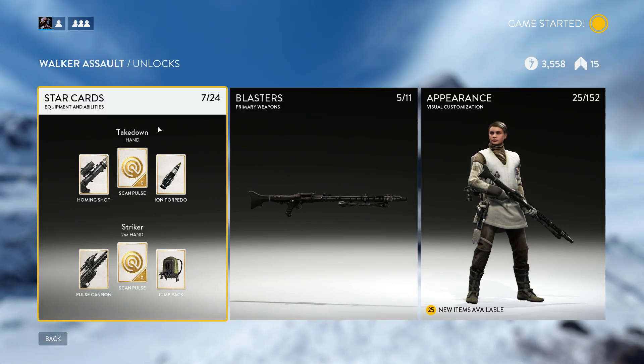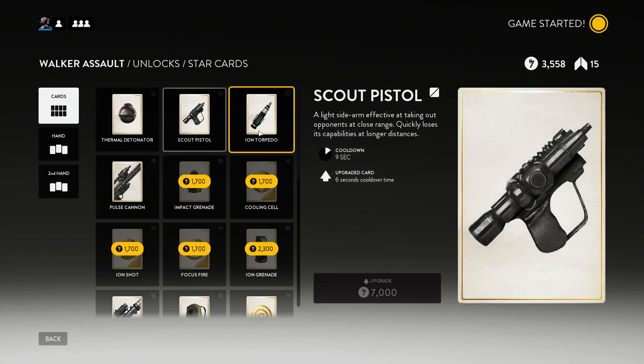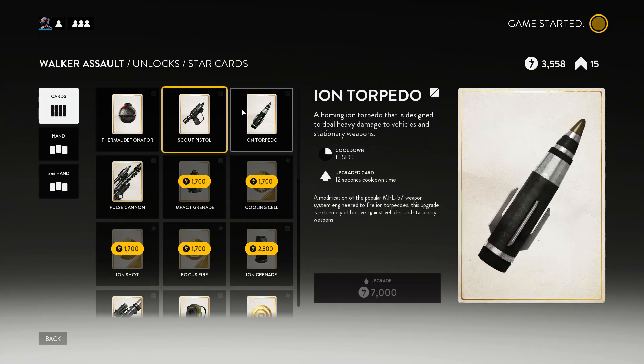So you get your blaster, and then you've got star cards. The first thing you can unlock is a Thermal Detonator and a Scout Pistol, and then after that it's an Ion Torpedo. You don't get anything until you get some credits, which is pretty easy to come by.